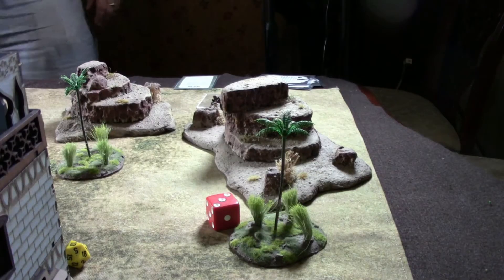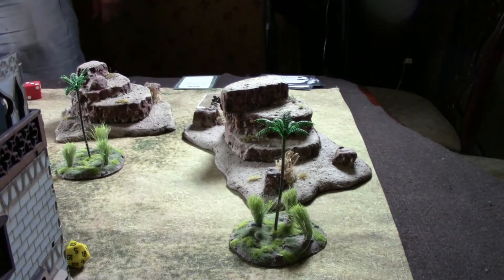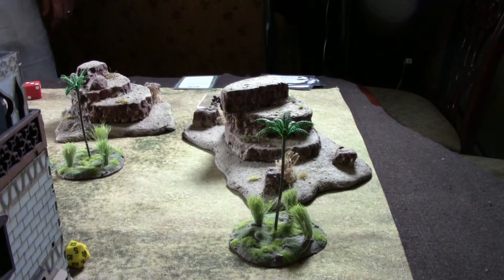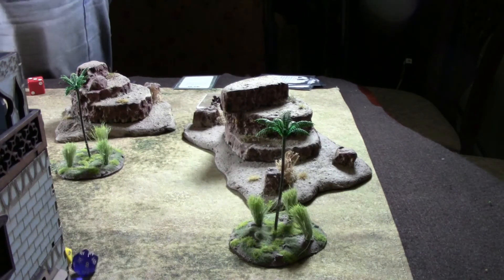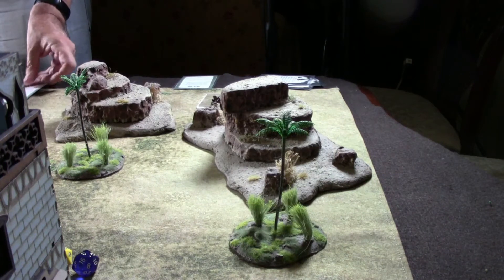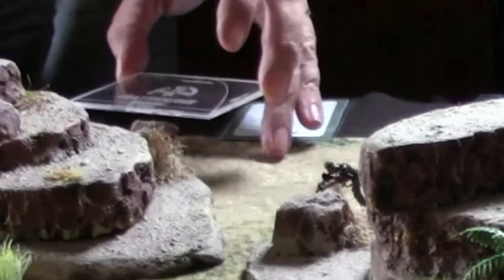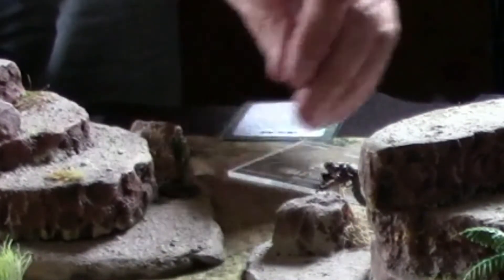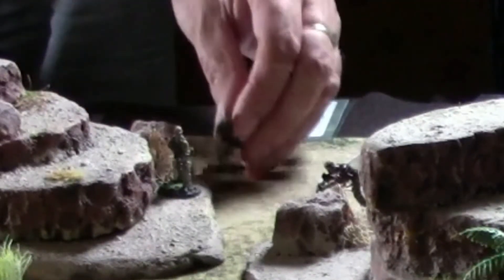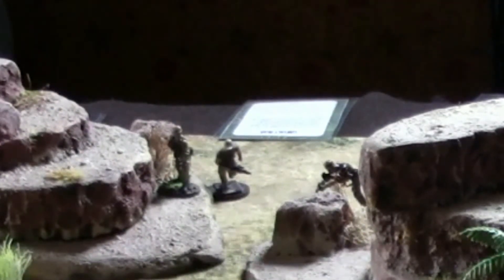The commander activates on a five — rolls 17, no problem. He shoots at the other guy in the tower, has a plus two and aims, making it six or higher needed. But the target is in cover and he rolls a three — that's a miss. Sit-rep phase gives us 'Regroup' — all active soldiers on the fire team may make a free move order immediately. That's a good sit-rep; most of them are not good.